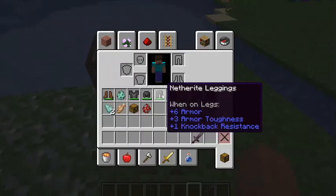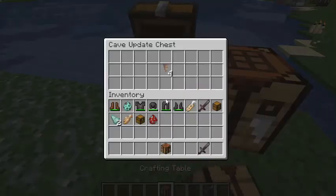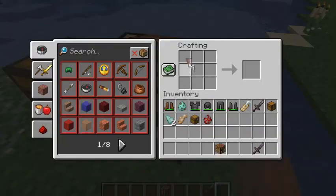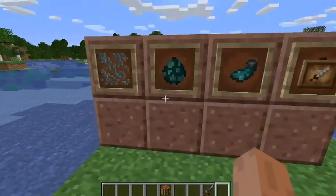There's also been a crafting recipe added for dripstone blocks — with four pointed dripstone you can craft a dripstone block. It's a drippy block. Anyways, now let's get to the glow squid.